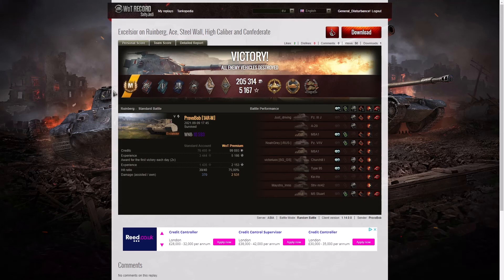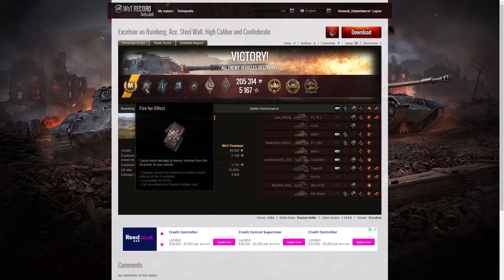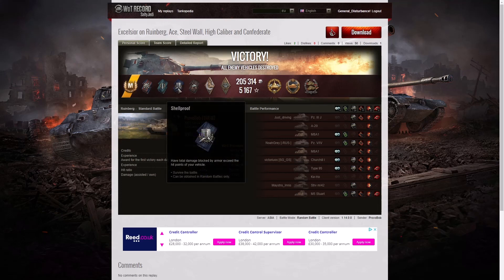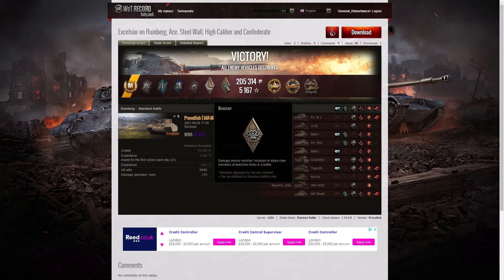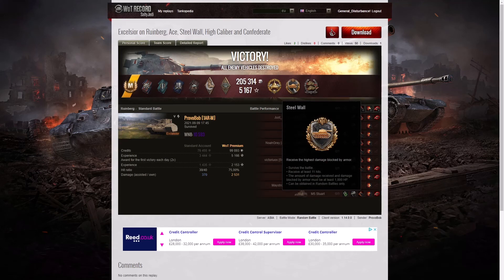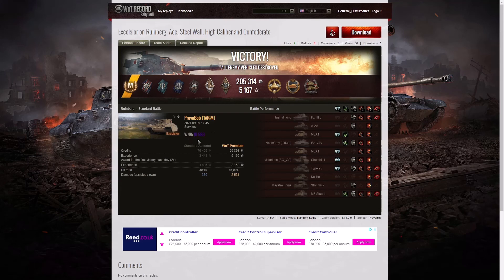Here are the end of battle stats for the second game — another ace tanker for Provo Bob in the Excelsior. He got a Fire for Effect for doing more damage than his own vehicle's hit points, a Fighter badge for getting at least four kills — he ended up with exactly four. A Shell Proof for blocking more damage than his own vehicle's hit points, a Duelist for taking down two tanks who damaged him, a Hand of Gold for surviving the battle having received damage from four different enemies. A Bruiser medal for at least five critical hits — he got 11. High Caliber for dealing the most damage in the game, a Steel Wall for blocking the most damage, and a Confederate for hitting more of the enemy than anyone else on his team.